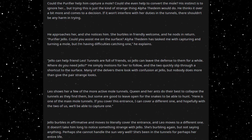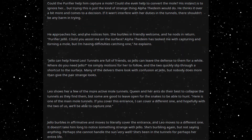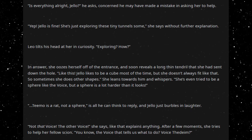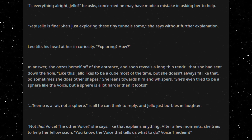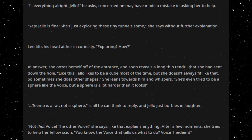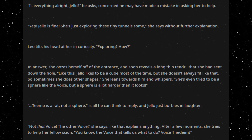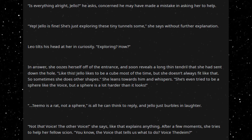It doesn't take him long to notice something strange with Jello. She's burbling again, but not saying anything. Perhaps she cannot handle the sun very well? She's been in the tunnels for perhaps her entire life. 'Is everything alright, Jello?' he asks, concerned he may have made a mistake in asking her to help. 'Yep, Jello is fine. She's just exploring these tiny tunnels some,' she says without further explanation. Leo tilts his head at her in curiosity. 'Exploring, how?' In answer, she peels herself off the entrance and soon reveals a long thin tendril she has sent down the hole, like this. 'Jello likes to be a cube most of the time, but she doesn't always fit like that, so sometimes she does other shapes.' She leans towards him and whispers: she's even tried to be a sphere like the voice, but the sphere is a lot harder than it looks. 'Teemo is a rat, not a sphere,' is all he can think to reply, and Jello just burbles in laughter. 'Not that voice — the other voice,' she says, like that explains anything.